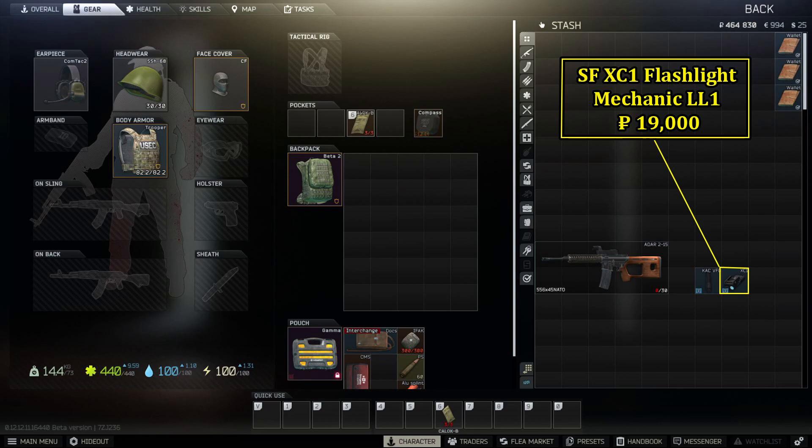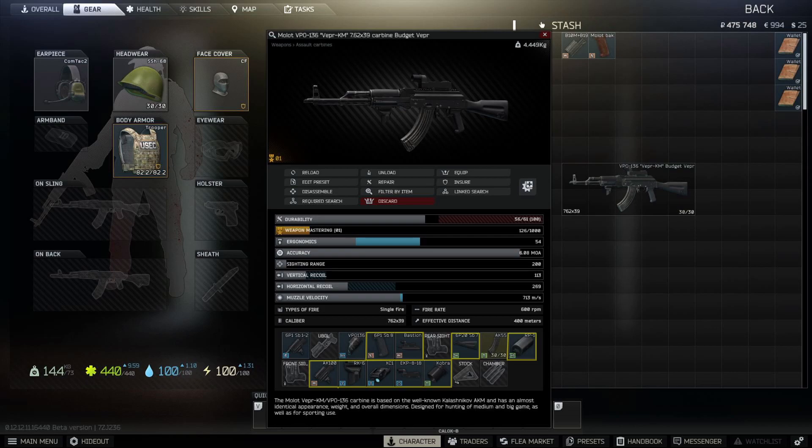My choice of foregrip on a semi-auto weapon is the KAC vertical grip that Peacekeeper sells for around 30 USD, and you can also slap on the SureFire XC1 flashlight from Mechanic for around 19,000 rubles. Also available from Skier is my go-to early weapon, the Vapor 136, which I covered in a previous video — I won't go into detail this time, but check out that video if you want more info.